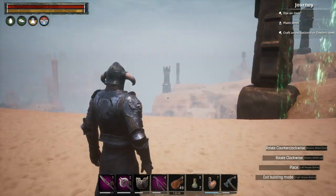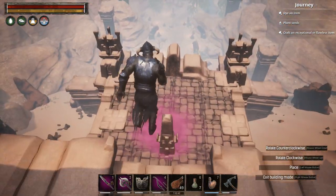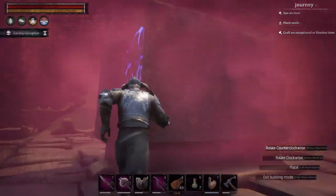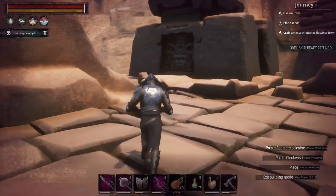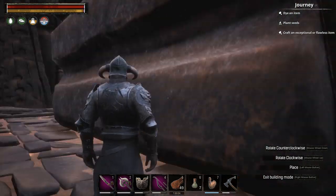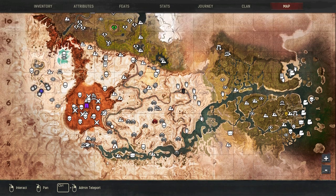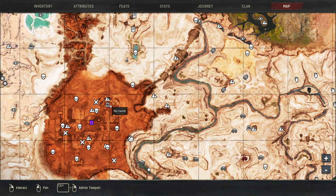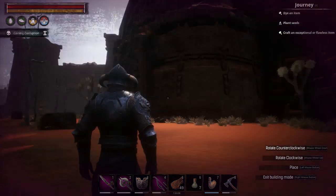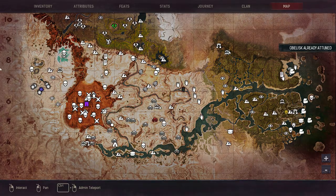There are a total of ten obelisks. The first one is above the dregs — you will actually have to climb primarily to get there, so do be careful when you climb. For the purposes of this I will be using God mode, infinite stamina, and the cloak so I don't end up having to fight creatures. The second obelisk is right next to the archivist entrance. Walk to it, interact with it, and that's how you attune it.